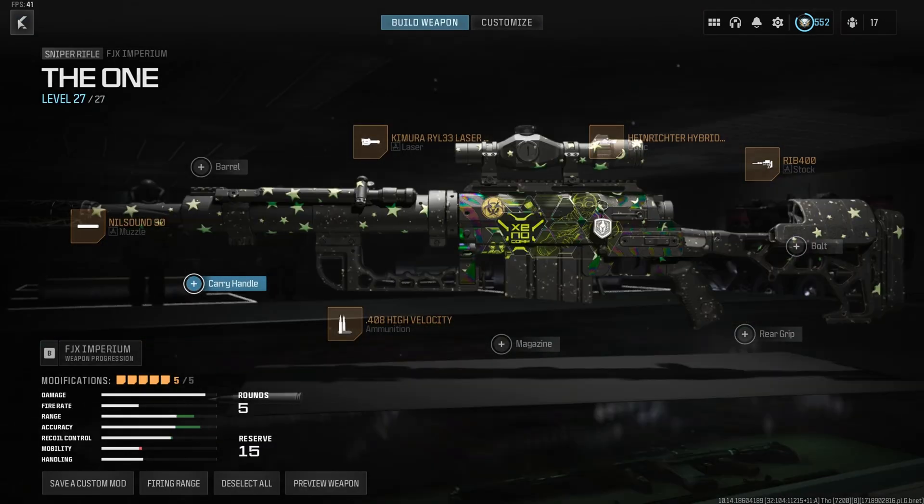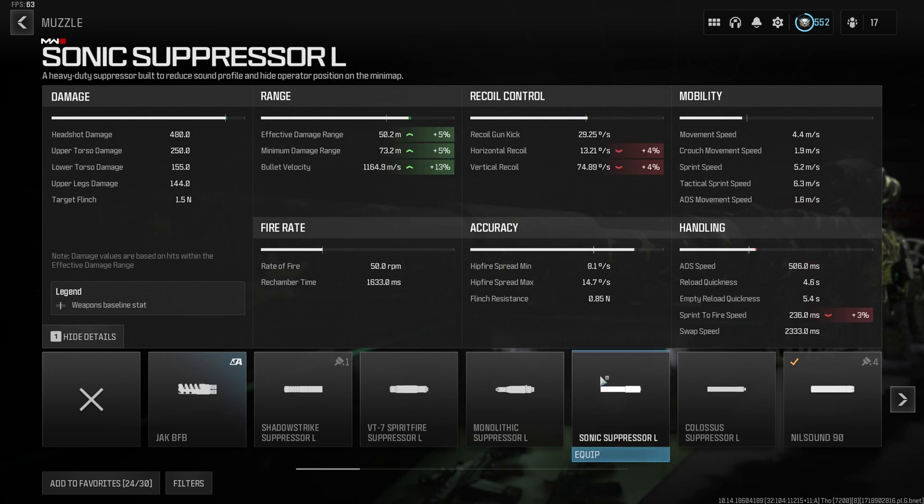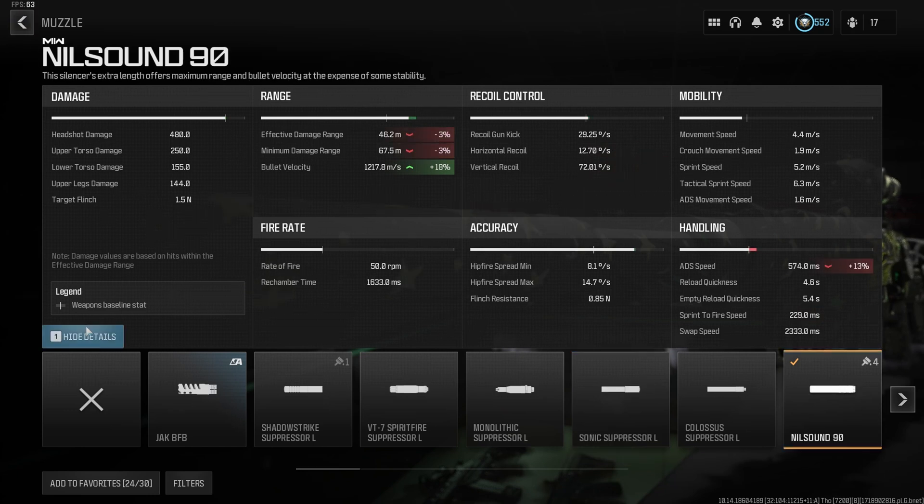The FJX Imperium is absolutely the best sniper option in the game, bar none. The build uses the Nil Sound 90 because damage range doesn't matter — we want maximum velocity. You can run the Sonic suppressor instead and drop to about 1165 from 1200-plus meters per second, gaining a small amount of damage range, but it doesn't matter since you can one-shot headshot anywhere. The Sonic does give back some aim-down-sight speed if you want to quickscope faster, but I'd stick with the Nil Sound 90.